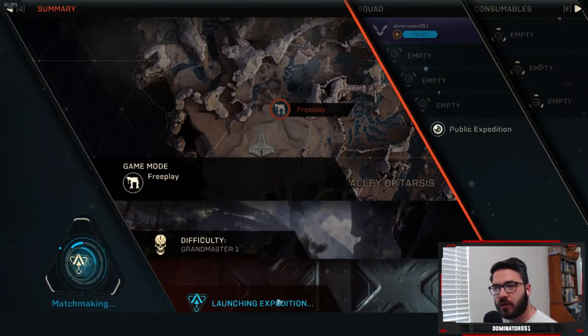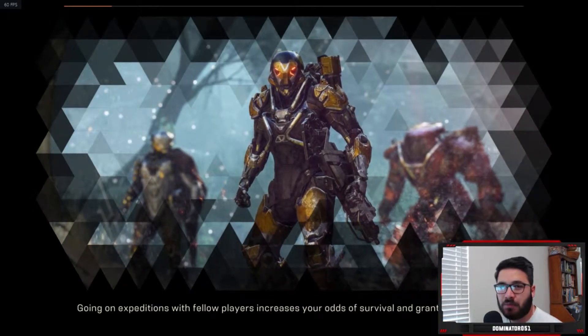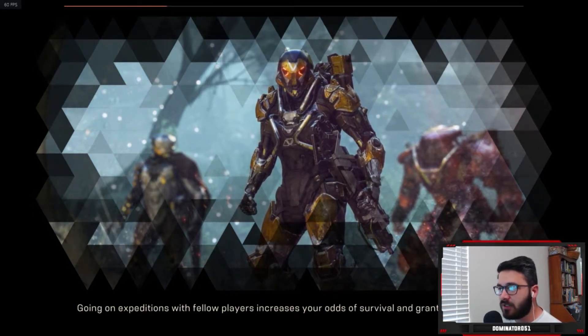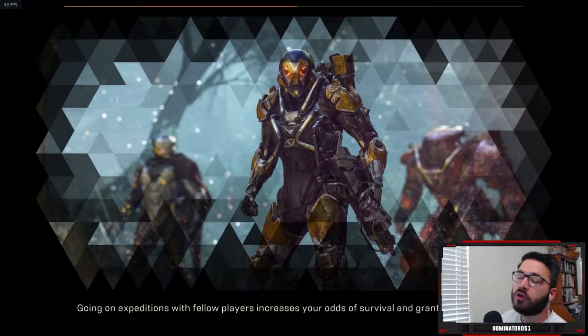Another huge quality of life change I'd personally like to see is map changes and more map detail. At the moment it's kind of hard to see who is who on the map when you're playing with other players. When I open up the map it's like, who's this guy, who's that guy? If they would change the color of the arrows that indicate your teammates, that would be great — just being able to see who is who and where they are on the map.